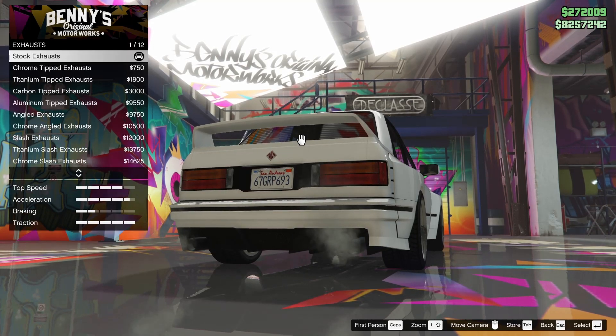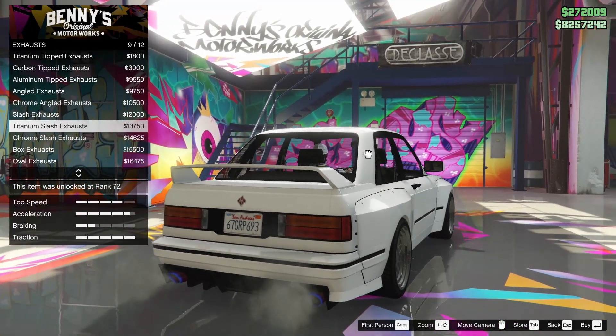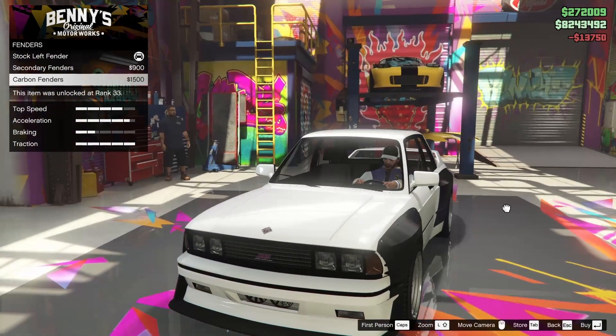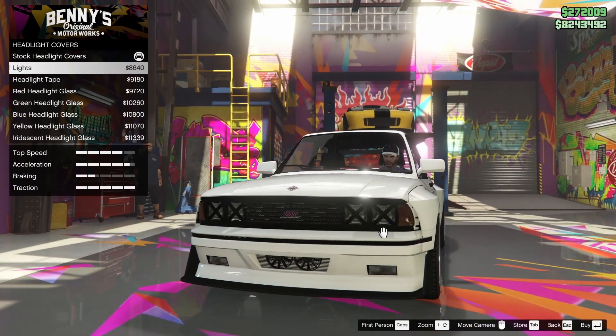For the exhausts, we have quite a few different options. I think the titanium slash exhausts look the best, so we're going to go for those — they're super clean. For the fenders, we can go for carbon or secondary colored fenders, but I like the look of the stock, so we're just going to leave that alone.